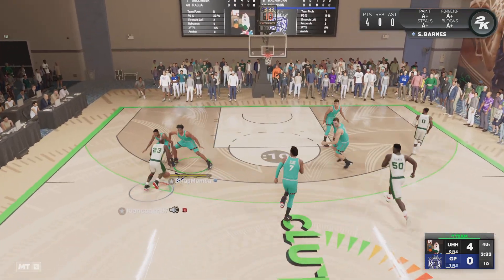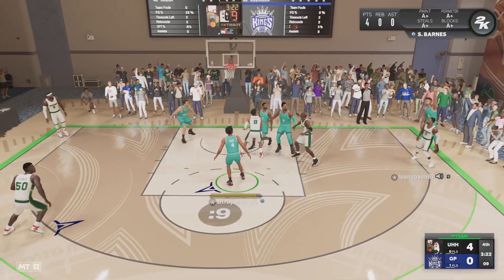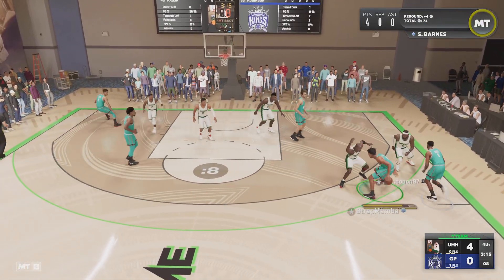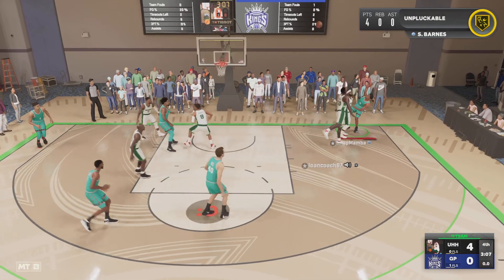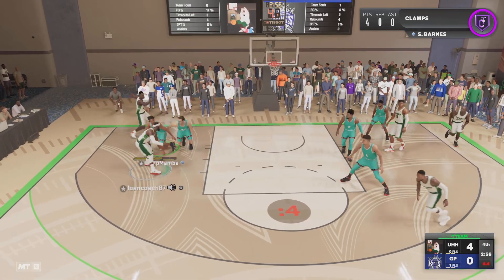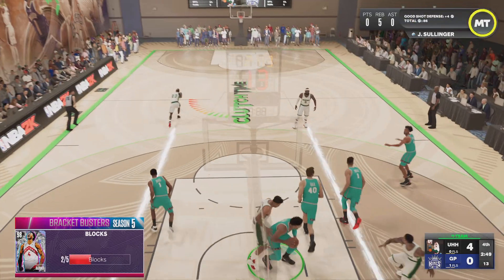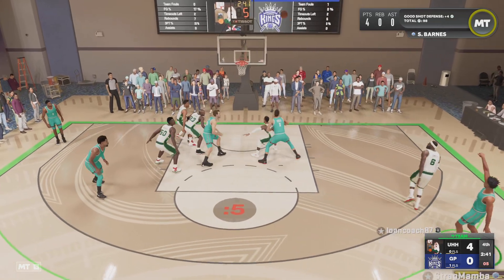LaMelo's release is probably one of the best in the game if not the best. The cow gets a steal, then MJ gets a steal. Dame fires for three — no good. Scotty blocks David Robinson and somehow he didn't get a shot clock violation — kind of crazy. Then Scotty hits one — yes sir!